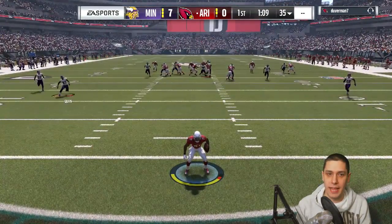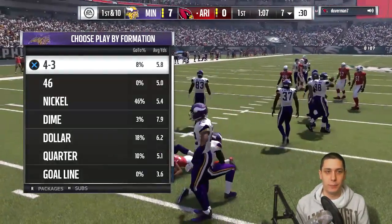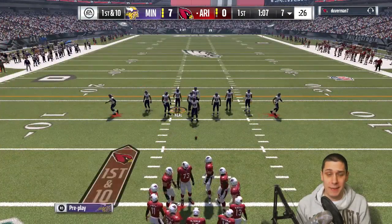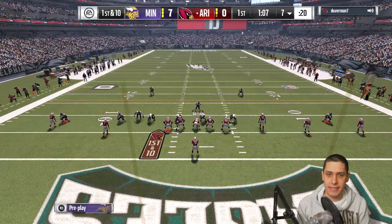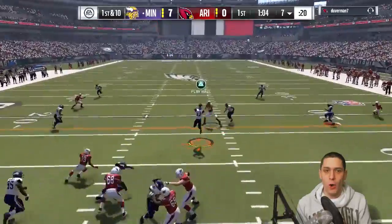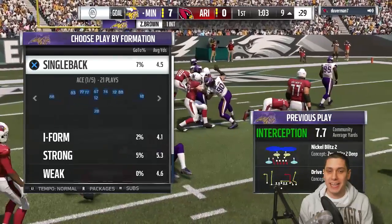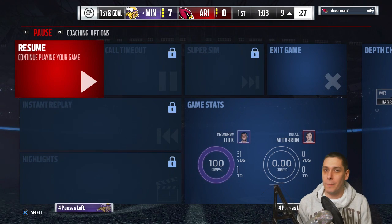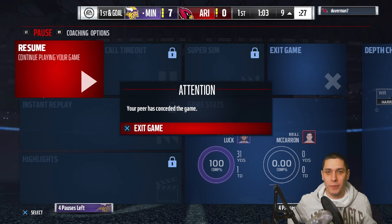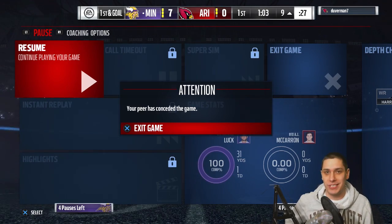I think he just ran out of his own end zone — I don't know what he's doing, maybe he's going to quit. Then we get the user pick down at the nine-yard line — big play for us. We might be getting the rage quit here. And he does — we get the rage quit to start things off. That is our W, and we are going to play one more game to see if we can get another win.